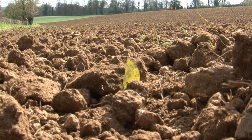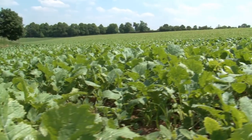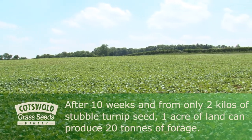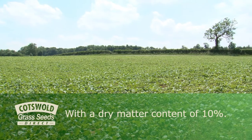In a very short period of time, stubble turnips can produce a good quantity of forage when grass growth is restricted. After just 10 weeks and from only 2 kilos of stubble turnip seed, 1 acre of land can produce 20 tonnes of forage with a dry matter content of 10%.